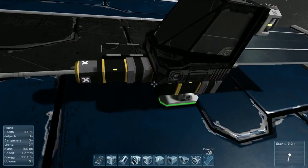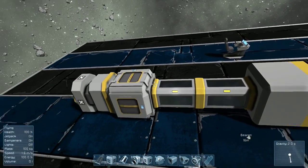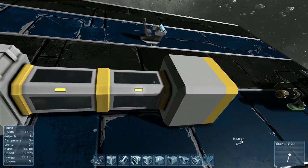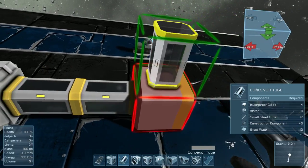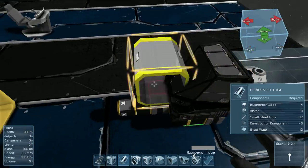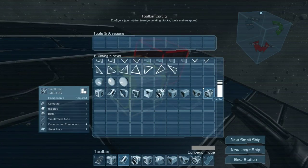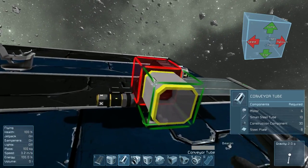As you can see here, we've got a cargo container — a small one — two conveyor tubes, a collector, a connector, and a small ship. The only reason I had to make a small ship was because ejectors only work for small ships; they don't work for large ships or stations. So I had to make this just so I could show you.